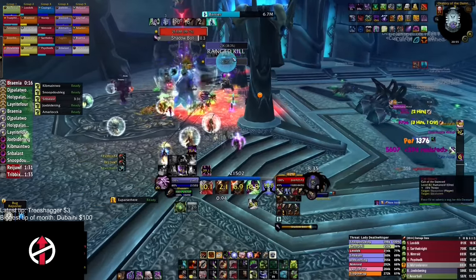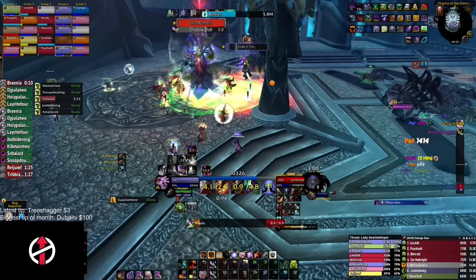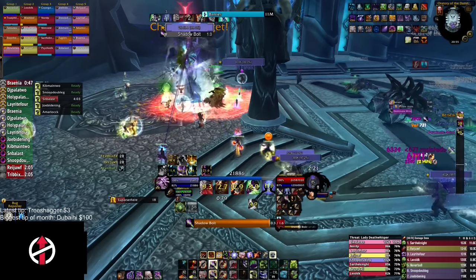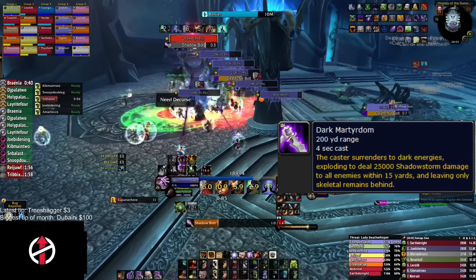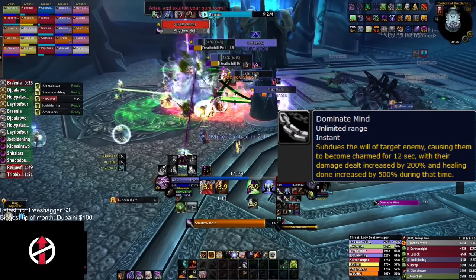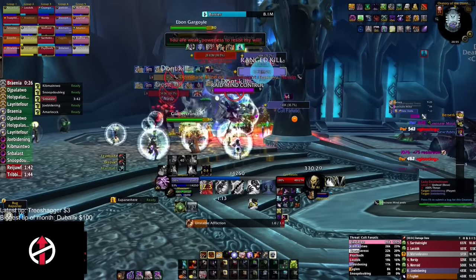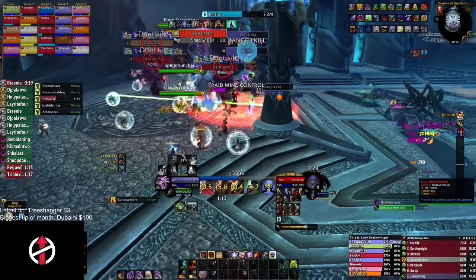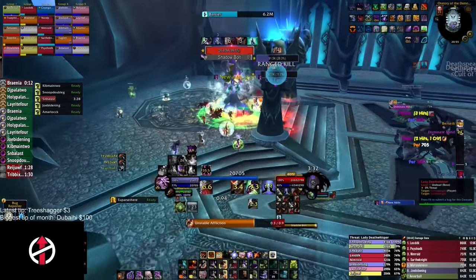Have a tank assigned to each side to pick up three adds each. These adds can become immune to either physical or magical damage, and there will be visual indicators to show which. The adds can also cast Dark Martyrdom — when this happens, move away from that add as it explodes for heavy damage. At 30 seconds into the pull, Dominate Mind will happen, making three random raid members mind controlled. Stop AoE and don't place Death and Decay on the ground to avoid killing those players. The safest way to handle mind controls is Cyclone, making them immune to damage. After the first mind control, it repeats every 40 seconds.